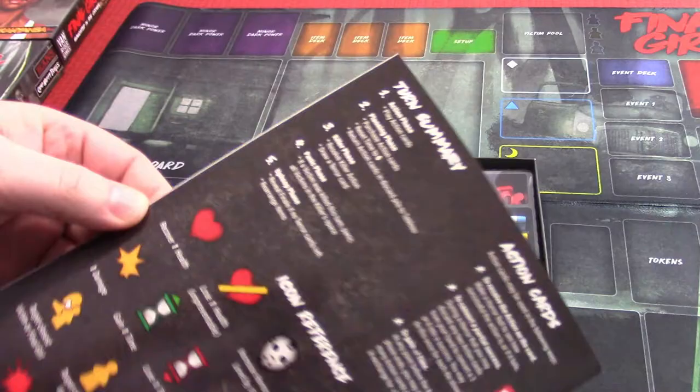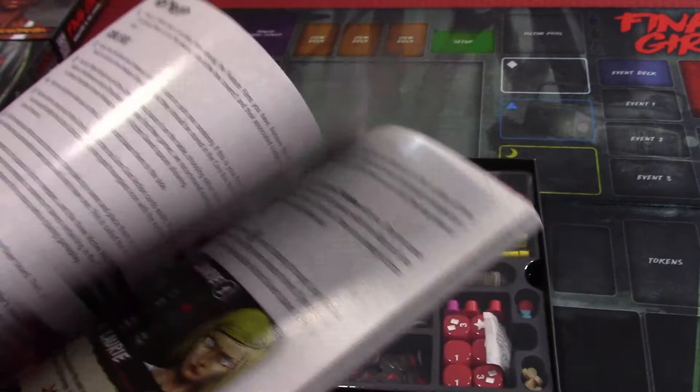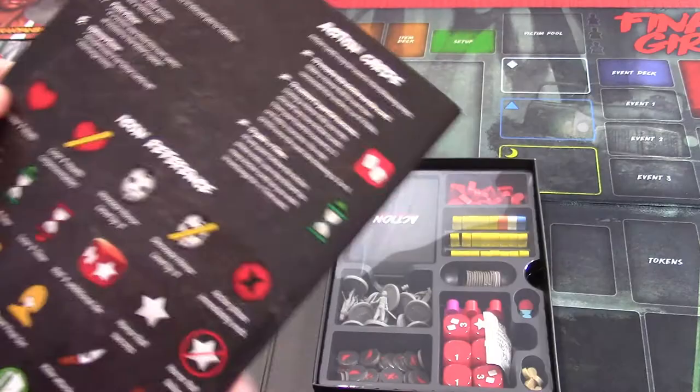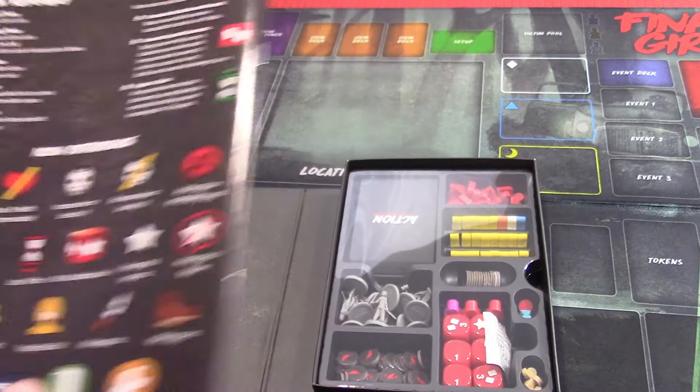You have the basic rule book here. If you've played Hostage Negotiator, you have a really good idea how this plays. There are some differences, but we're just going to play the game. There are some things changed in this game that are really cool to fit the theme. It's got a great turn summary on the back, covering action cards, the turn summary, and the icons you'll see in the game.